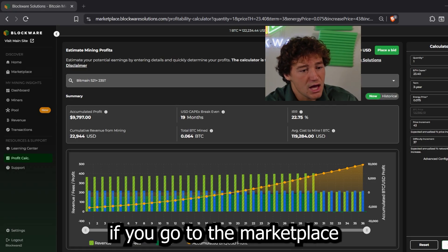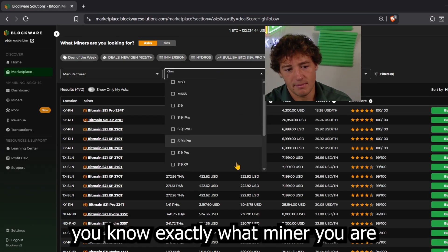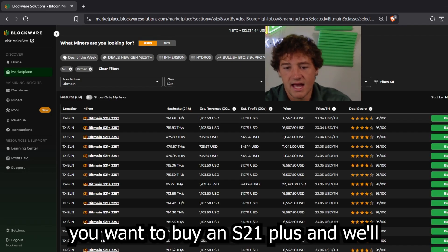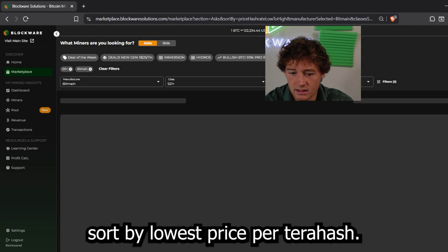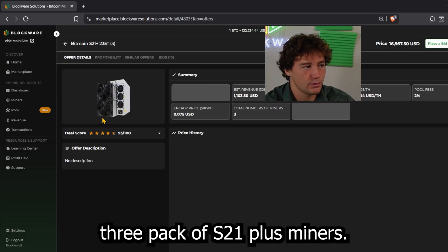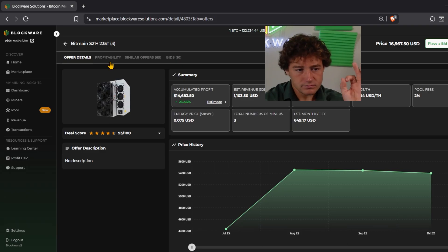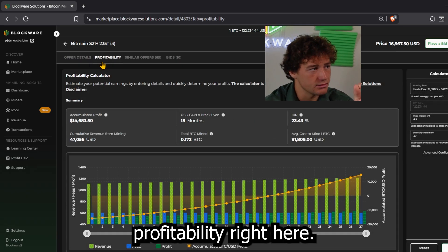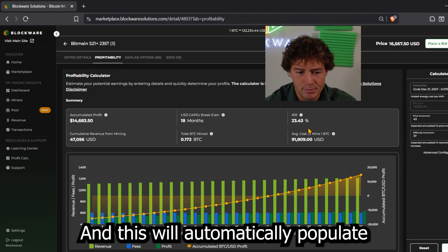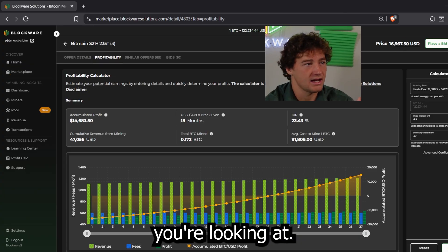Alternatively, if you go to the marketplace and you find exactly what miner you want to buy — let's say you want to buy an S21 Plus — sort by lowest price per terahash. Let's say you want this three-pack of S21 Plus miners, you click into it, and then you simply click the profitability tab at the top. This will automatically populate the profitability calculator with the specs of that specific miner you're looking at.